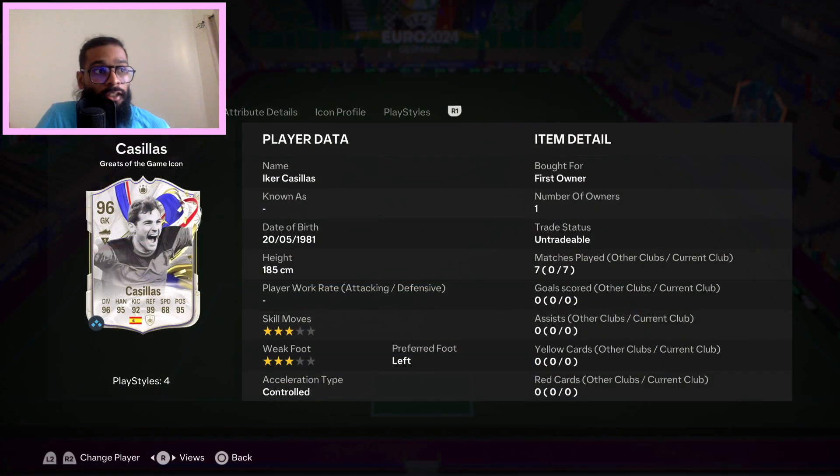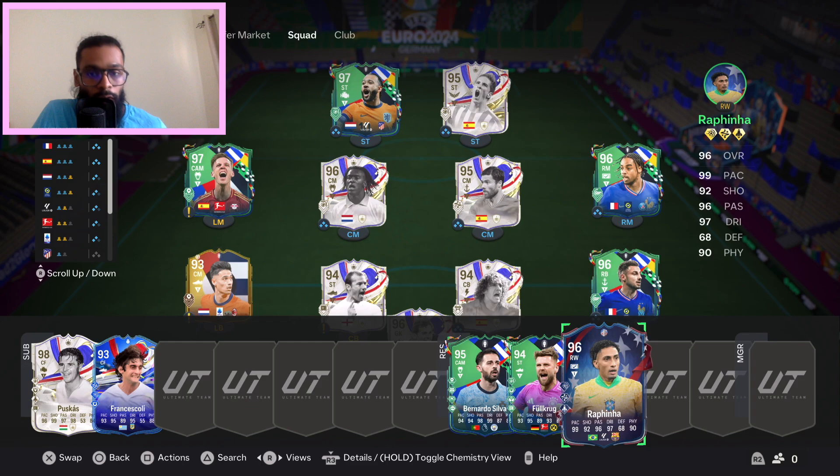Next is the Casillas SBC — again another Spaniard. He got plus ones across the board in diving, handling and kicking. He was already maxed out at reflexes, so he gets another one across speed and positioning. It is a good SBC to grind out towards, so make sure you don't miss out on him.